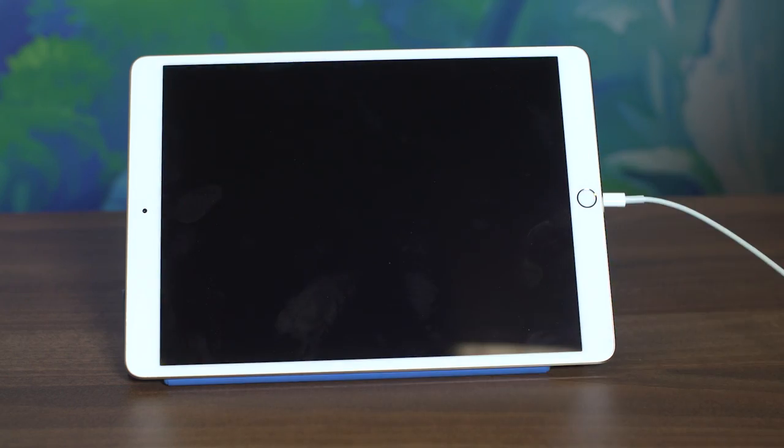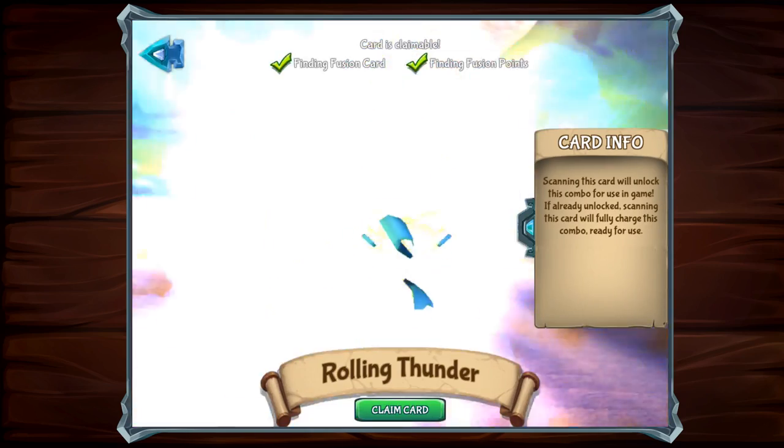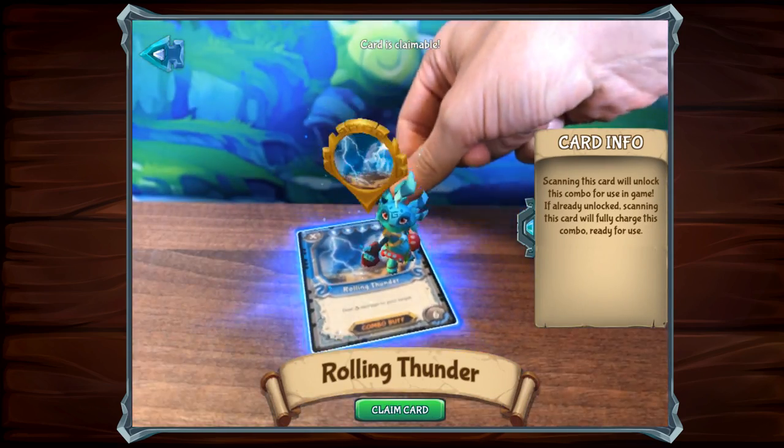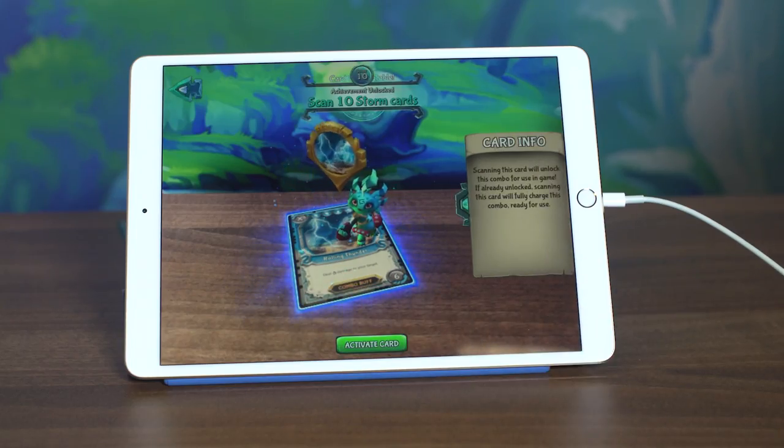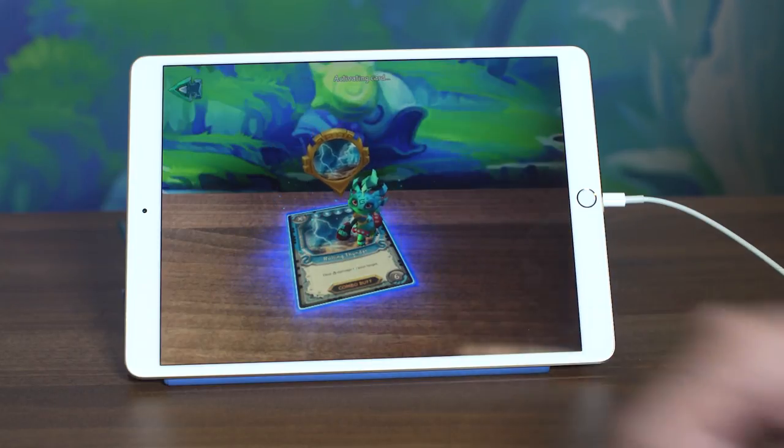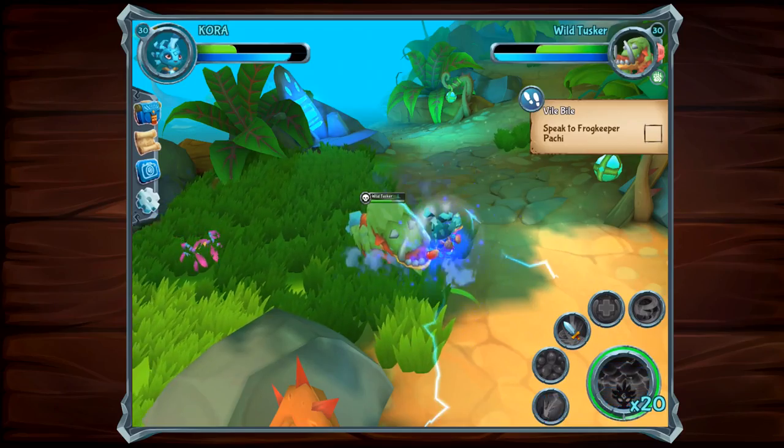To scan a card, open the camera, present your card, and wait for it to be recognized. Once this happens, a Claim button will appear, which you need to tap. After tapping the Claim button, it'll become an Activate button, which can be used to instantly activate the card's in-game bonus.